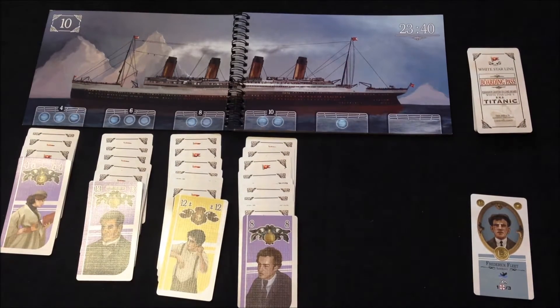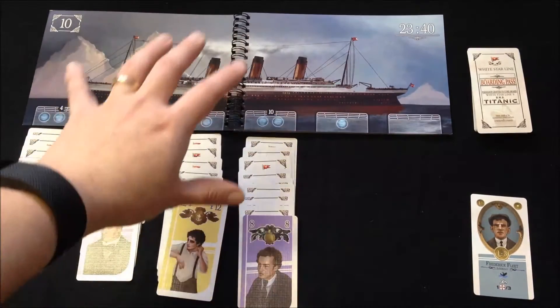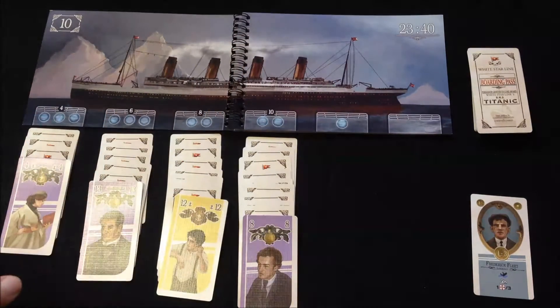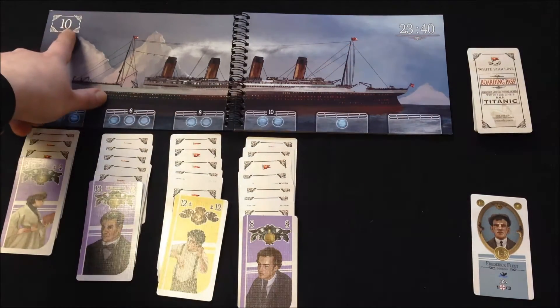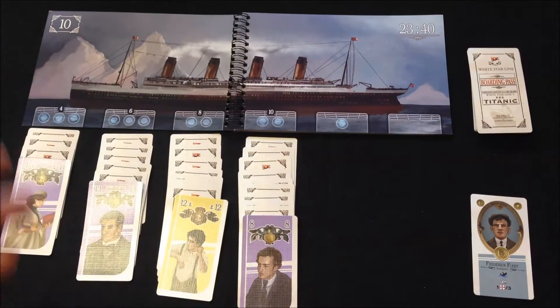Here is the game setup: there's a row of four, six, eight, and ten cards laid out, my remaining deck, and the action deck off to the side. This is the first part of the booklet — the Titanic has just struck the iceberg at 23:40, and this shows the amount of points you would get if you win the game at this stage.